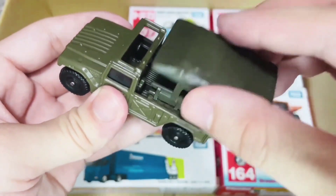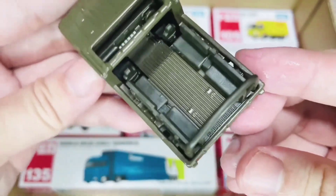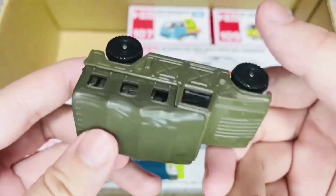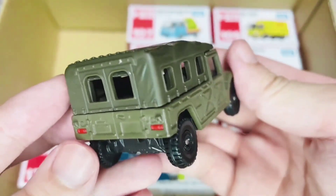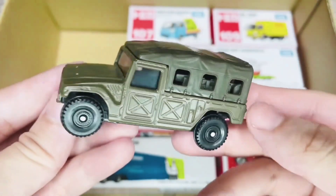This is a special soldier jeep, which not only runs on the road, but also runs through mountains, mud, and jungles. Inside are brave soldiers who protect our country. Thick tires — no obstacles stop them. Strong roof and doors keep soldiers safe, and a cargo space in the back for carrying food,